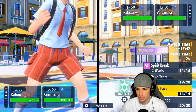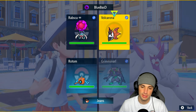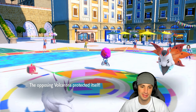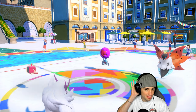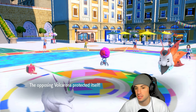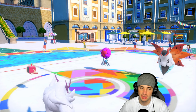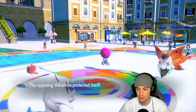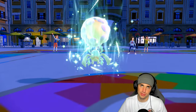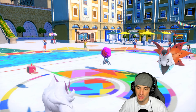I want to double down on Volcarona — Fake Tears and Hydro Pump. He protects and uses Revival Blessing to bring back Oricorio at half HP with no stat boosts. Okay, that's fine. Oricorio is back but manageable — we can handle that.